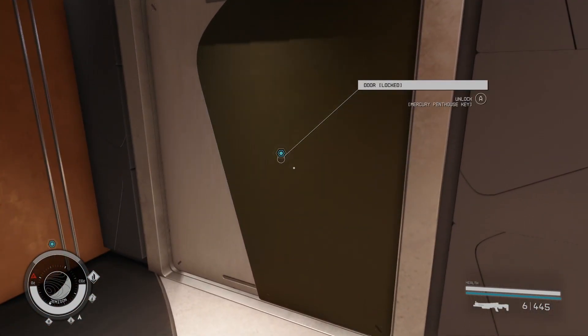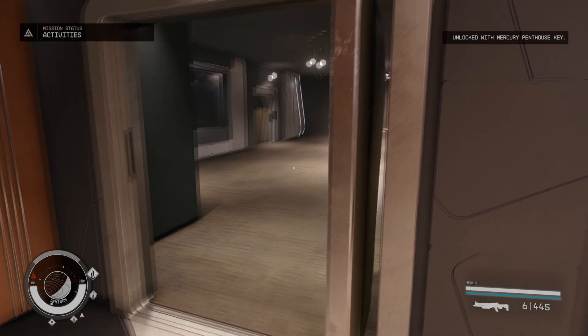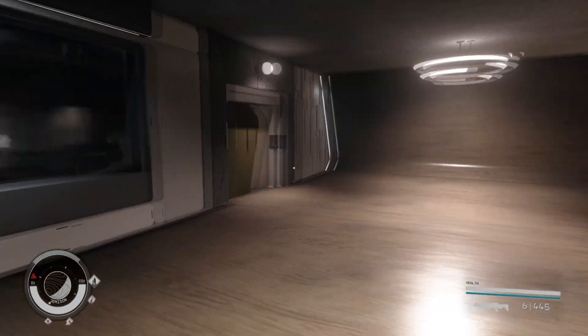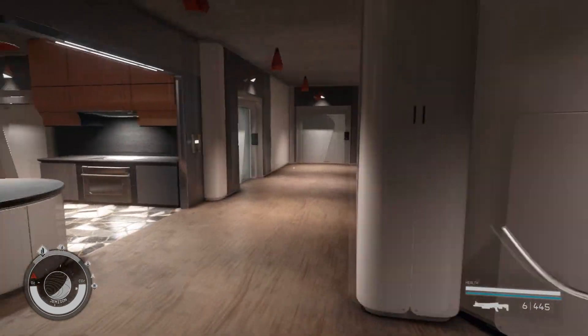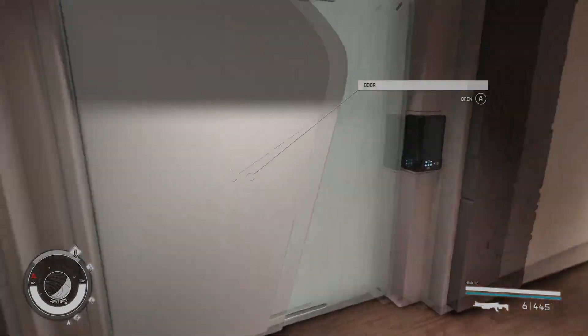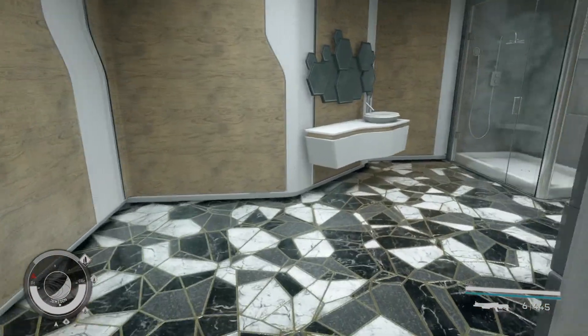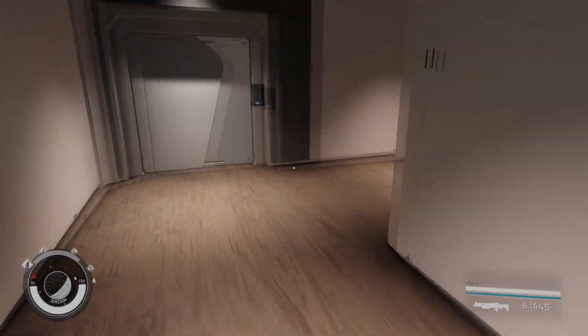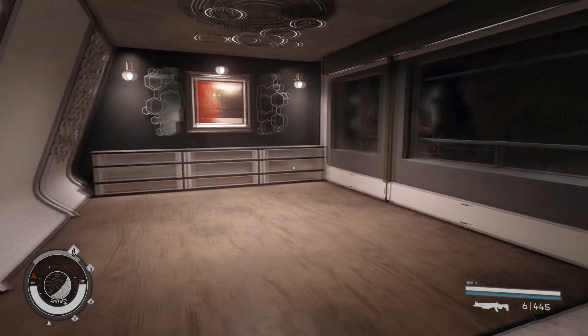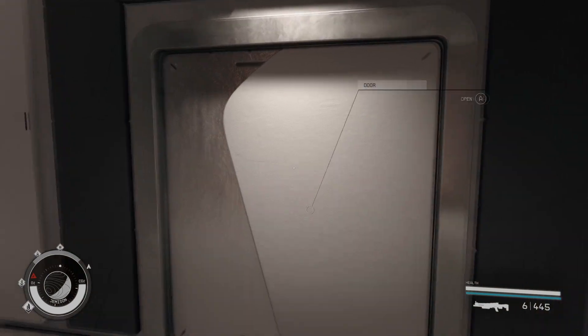It has a big kitchen that you can customize. You can use some of the rooms to store whatever you don't need to carry with you, and there's also a really nice balcony on the left side.